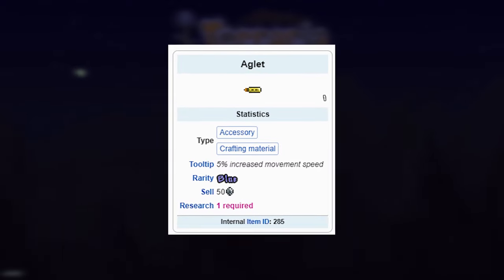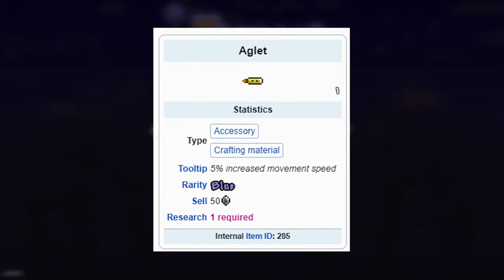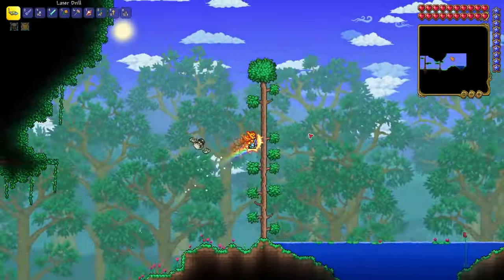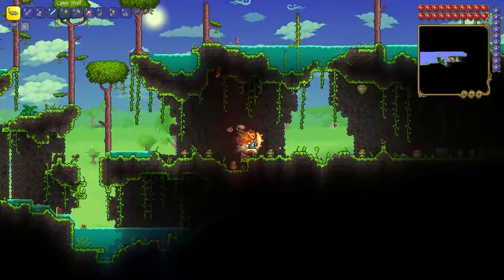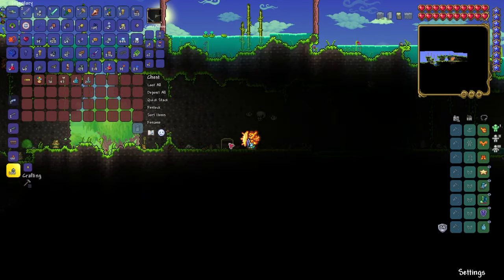Seventh seed: an anklet that increases player movement speed by 5% — good to use with Anklet of the Wind because it's stackable. After spawn, go to the right until you reach an underwater lake jungle cave, and just loot the chest with the anklet in it.